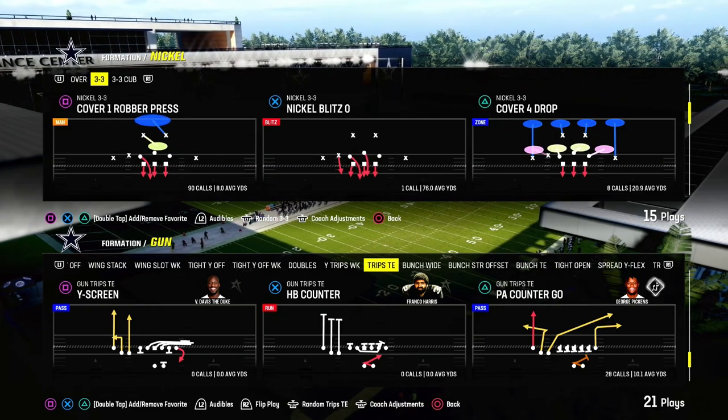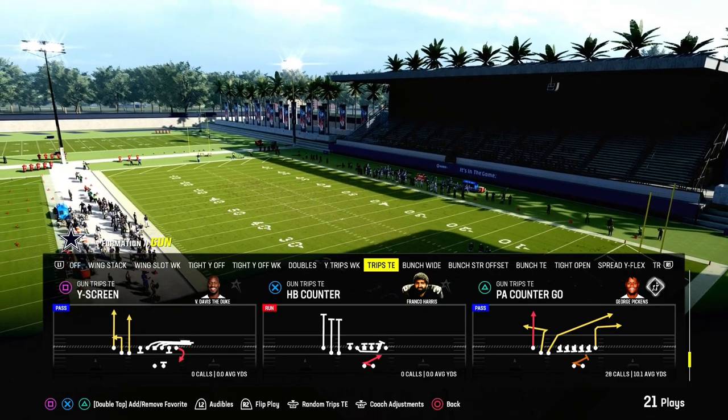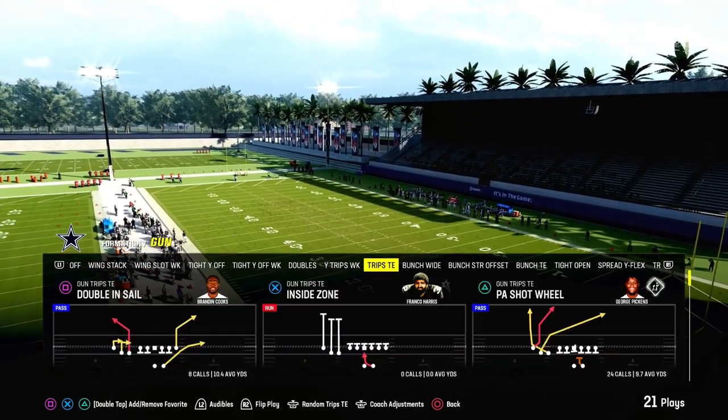Today's video, I'm going to show you the best red zone play in Madden 24. It comes to us out of the Trips Tight End formation. It's really any play in the formation, but we're going to show it to you today out of Doubles In Sale.